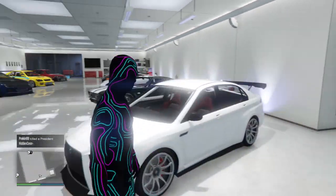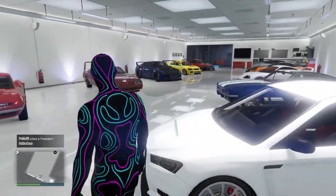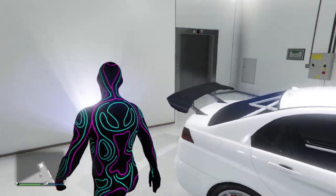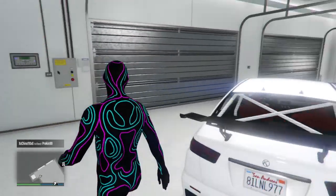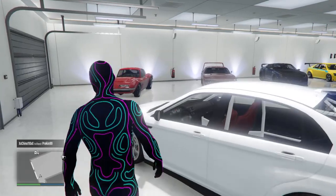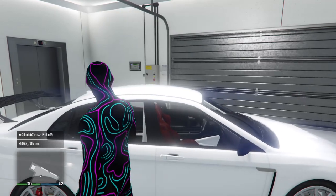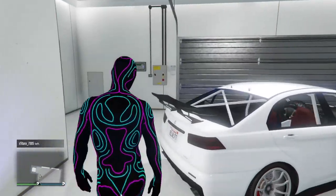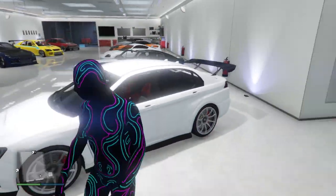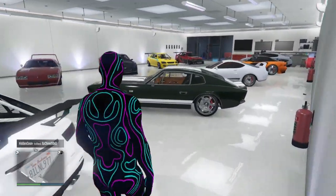Now there's two versions of the Karin — there's the armored version and this is the other one that doesn't have the armor on it. This car is based off the Mitsubishi. This car was racing on the ice, and I believe you only see it one time in that scene. They were all racing on the ice — I remember that scene.